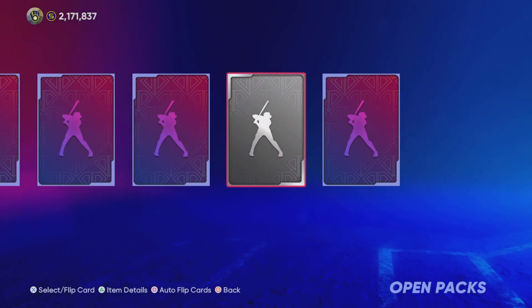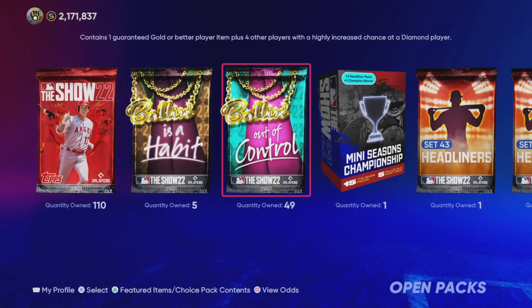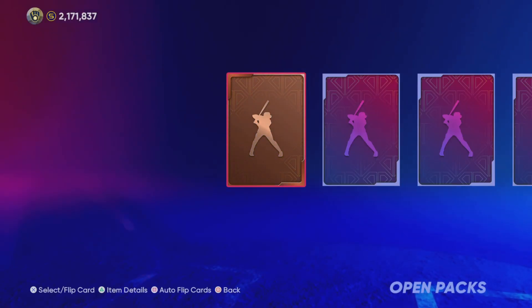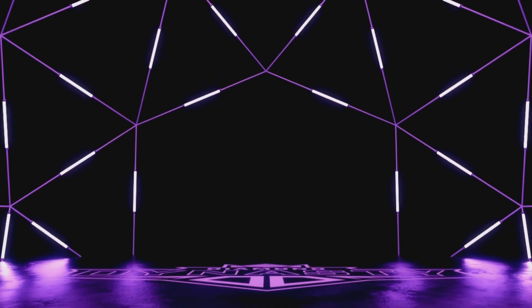Our first Ballin' Out of Control pack is nothing. So from here on out, I'm only going to show you guys the diamond pulls that we get. So every pack that we pull from here on out, there will be a diamond — not going to bore you with the all-gold packs. But here we go.